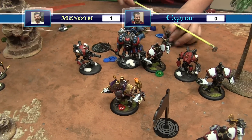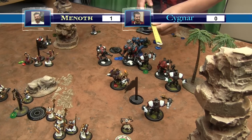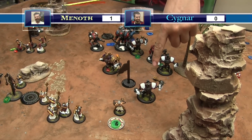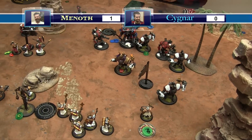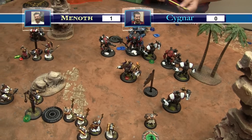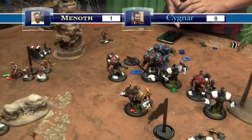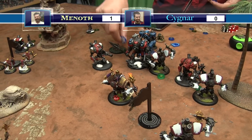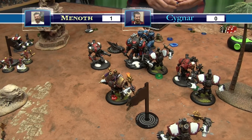Finch advances. Nemo can't shoot the engaged targets. He moves up slightly, casts Lightning Shroud off himself and onto another target, then just camps two focus. That ends turn three Cygnar.